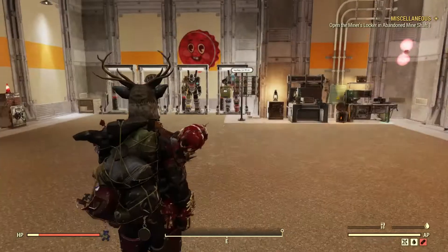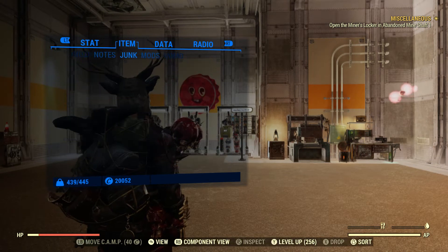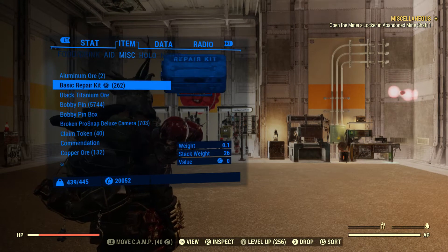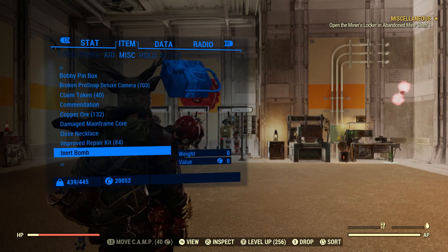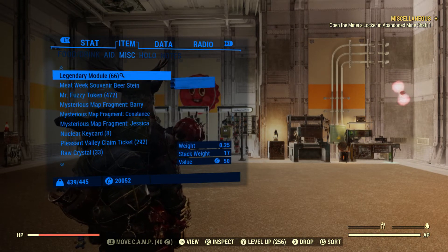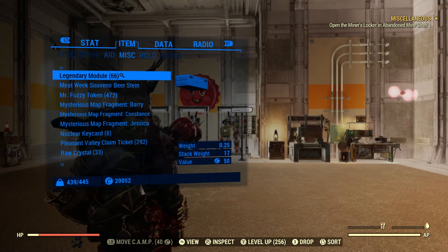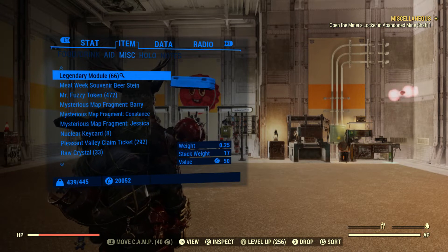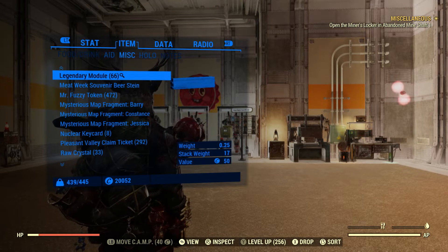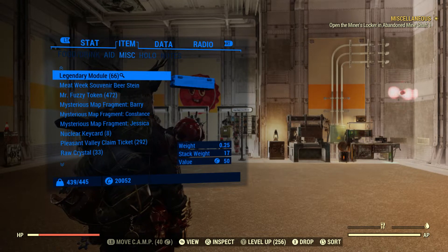Let's see how many modules I have. I have some from my daily strip and daily quests, as well as some from the scoreboard because of unlimited ranks and stuff. Not as much as I'd like — I have 66. I would like to have a little bit over 80, but 66 is a good amount of legendary modules, so that means we should be able to craft 66 pieces of armor.